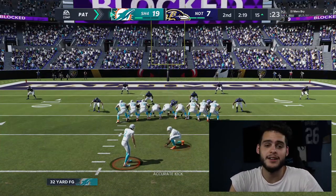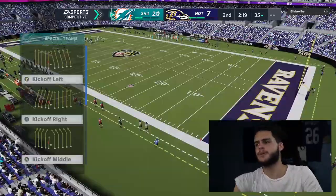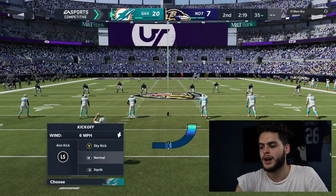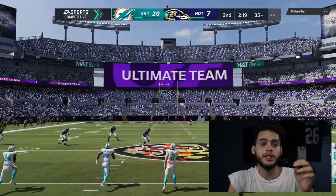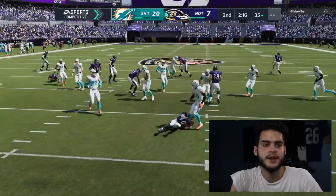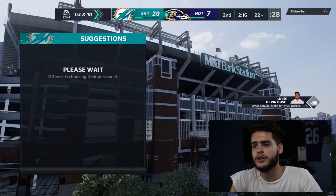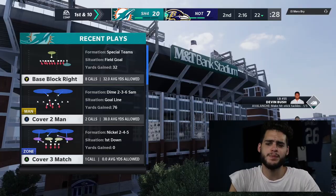Set Feet Lead definitely helps because it pretty much increases the range you can throw when you lead it, putting it in spots where only your guy can get it. If you're one-on-one, it can help because it leads it far enough for your speedy guy to pick up. But you have to remember if you have like a two-feet lead and there's a safety over the top, it could hurt you — got to do more experimenting with that ability.